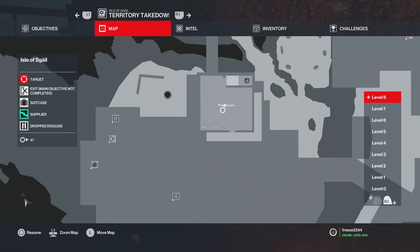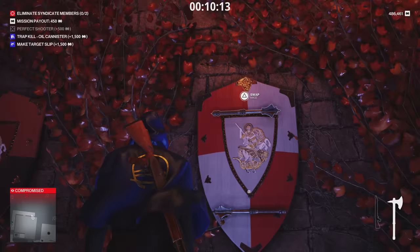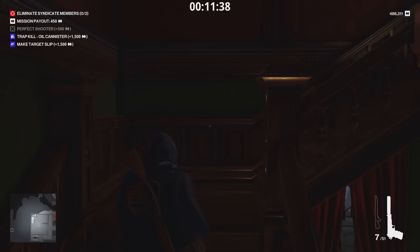Next up in the penthouse on Isla Sgàil is a Sapper's Axe and also the Mace mentioned earlier. You'll need a legal disguise to come up here. The Sapper's Axe is right there, and there are a couple of Maces as well. Last up is in The Constant's office — a Saber, hanging on the wall. Shoot it to get it down. If you didn't get the one in Paris, you can get this one.